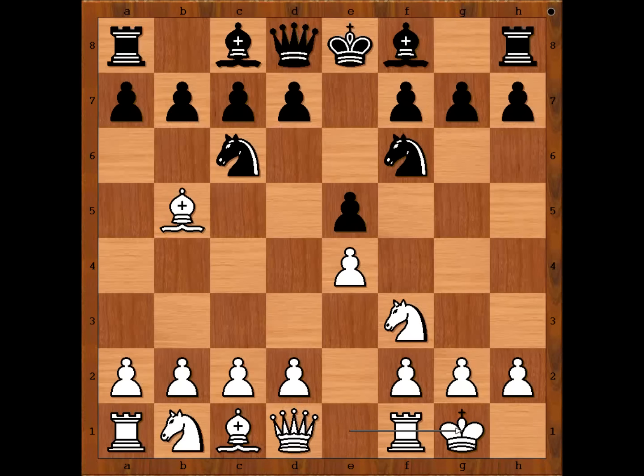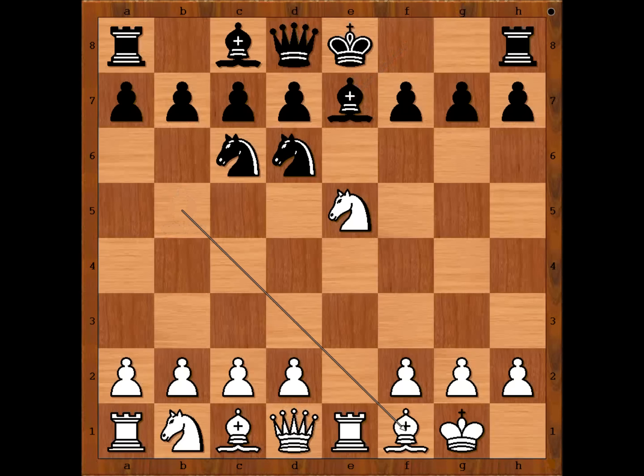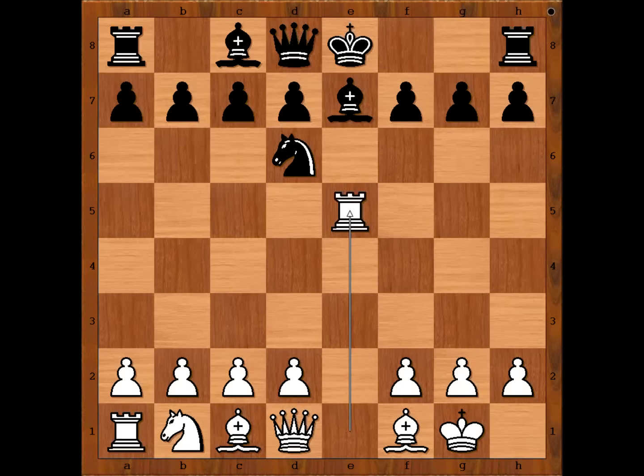Carlsen castled kingside, allowing knight takes on e4. Knight takes on e4. Rook to e1, knight to d6 attacking the bishop. Knight takes on e5, bishop to e7, bishop to f1, knight takes knight, rook takes knight. We are seeing the repetition of game three.